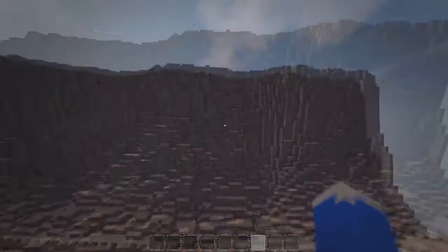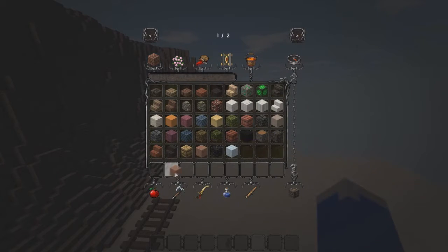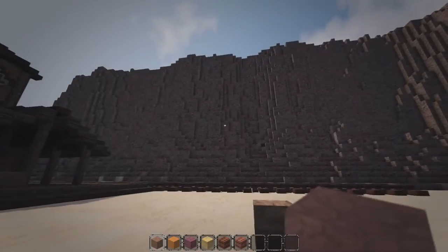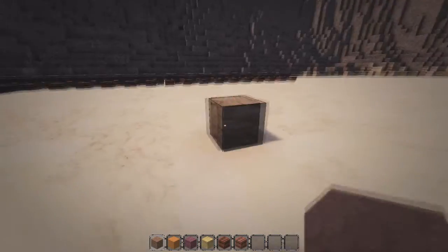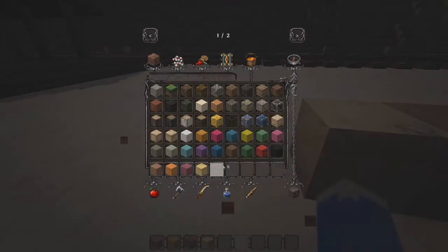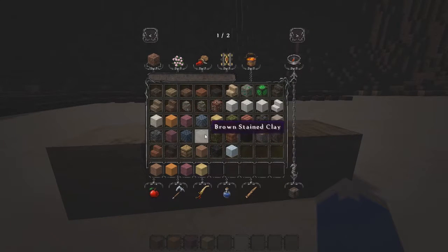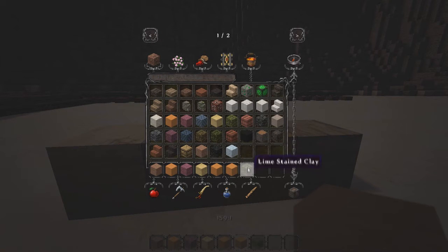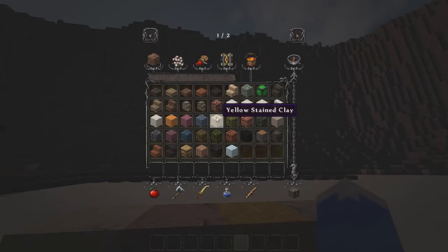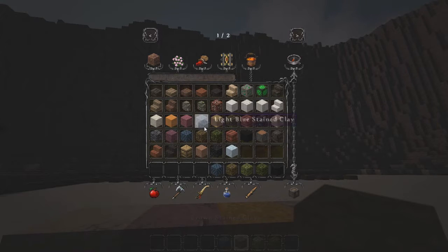This whole episode is just going to be a painting episode — by painting I mean using colors to paint the cliff into all the different layers. It's actually looking quite nice now even with that small basic addition. So we've got these materials here; let's check what ones work. We'll try black, green, brown, blue, gray, light gray.